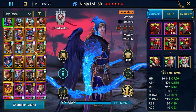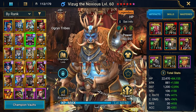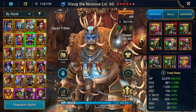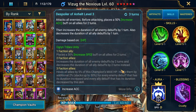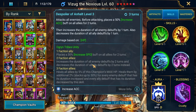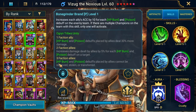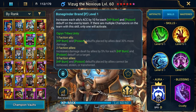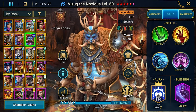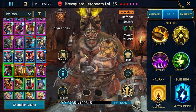Anyway, today I'll be showcasing my new Hydra team, which is constructed a little bit differently than usual. I'll be trying to get as much as I can from the Ogryn champion Wizard of Noxious, mainly because of his faction ally bonuses — additional heal, speed, duration increases, and on the passive, HP burn and poison cannot be removed, plus more damage.